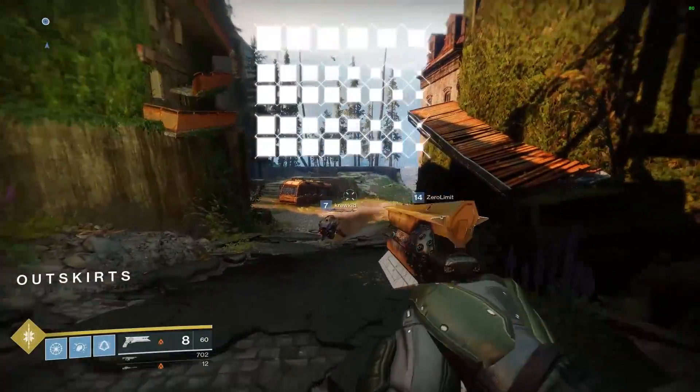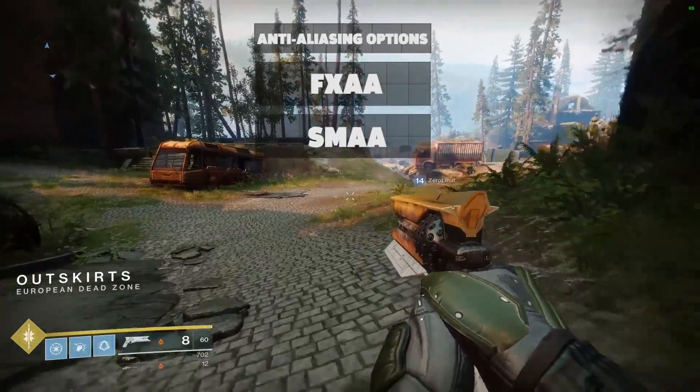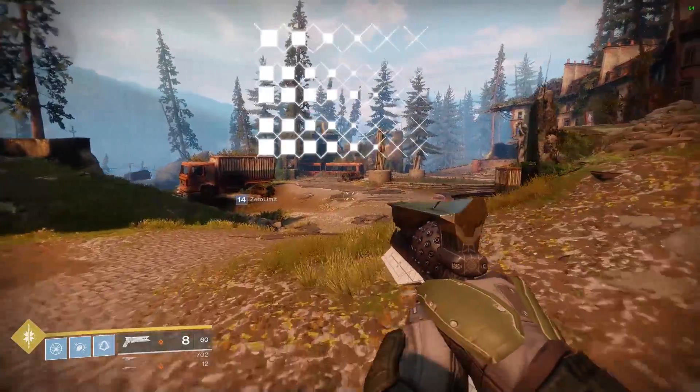We have two anti-aliasing options. FXAA tends to make the overall image a little blurry and is less effective in getting rid of jaggies, as opposed to SMAA which does a better job but taxes your machine a bit more.